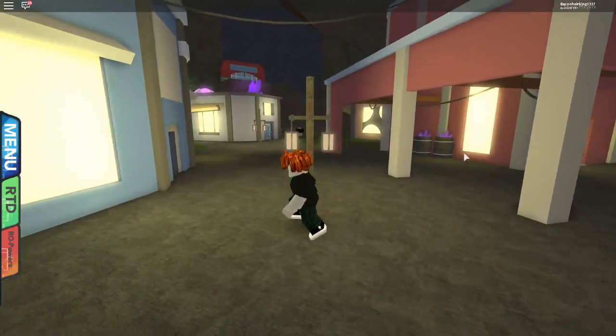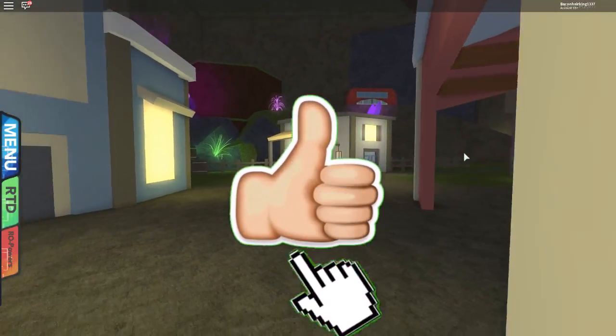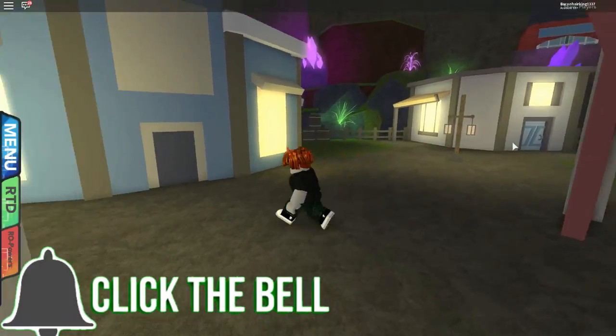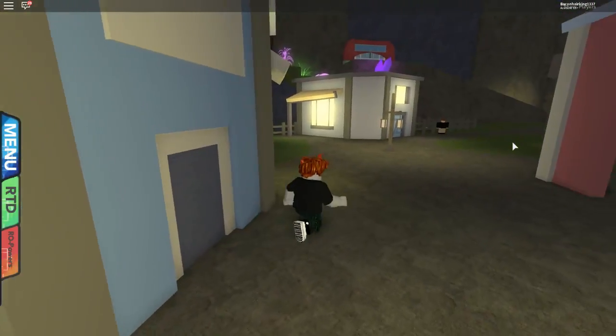In one of the houses here is a couple that is fighting about what costume they want to wear for Halloween. And if you can beat them, you get their costume which is the zombie mode. Let's see if we can find them.